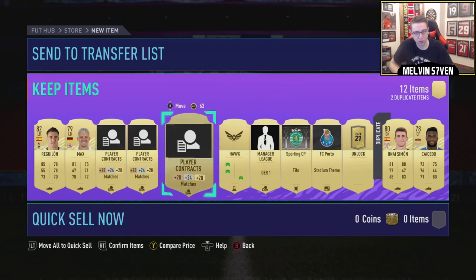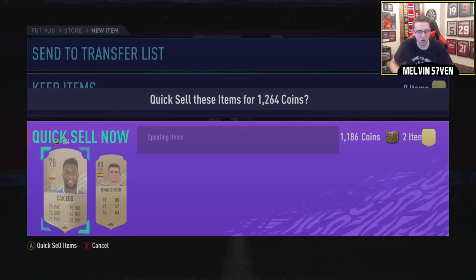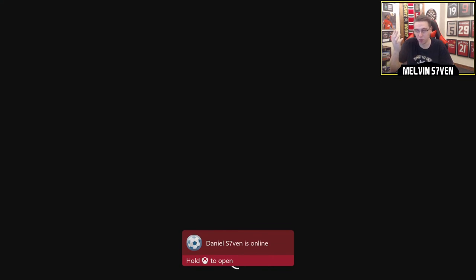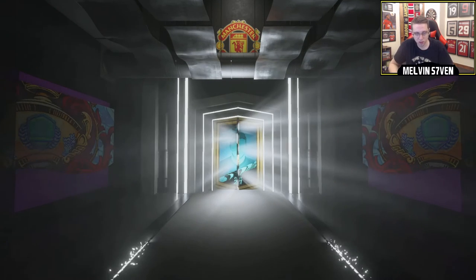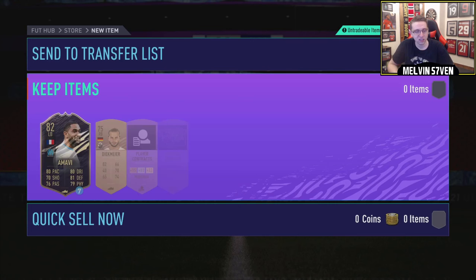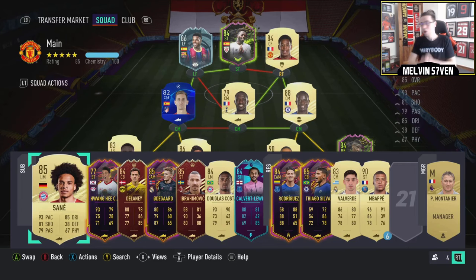We do get a pack though - it's a loan pack, all rare. I didn't think you could get loan packs where it's all rare. I'm going to open that - it's completely pointless. The score overall is a little bit disappointing. We get an inform Marvie - he actually might be useful for objectives, so I'm just going to store him in the club.